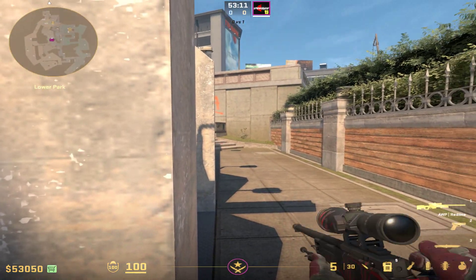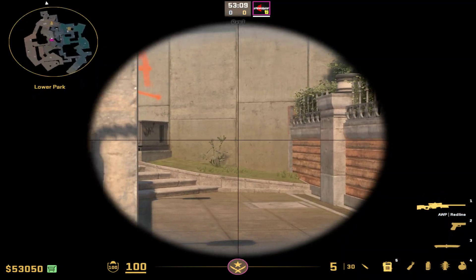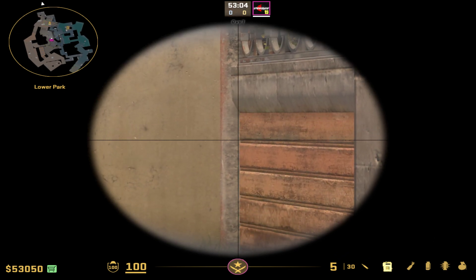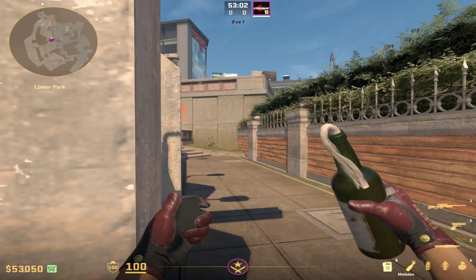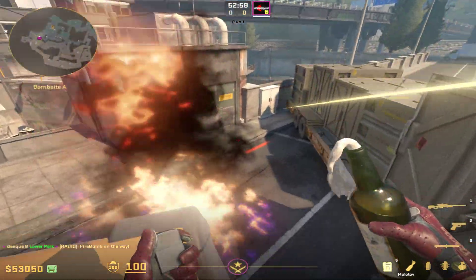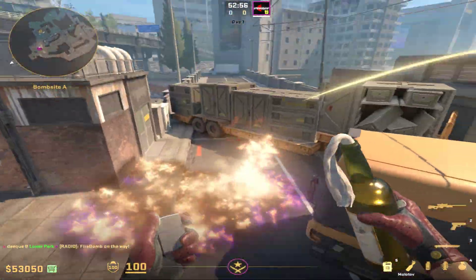Right after, you're gonna stand in the exact same place. Aim out to the right on this red wall and go about one and a half steps down — so one and a half, about here. Then just aim there and jump through your molotov. The molotov's gonna go like this and land all the way behind the car.